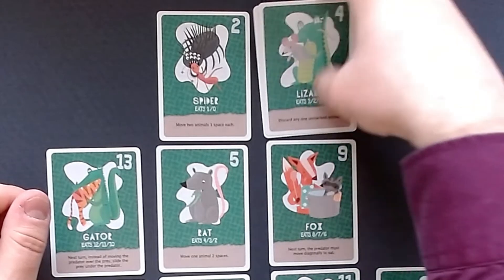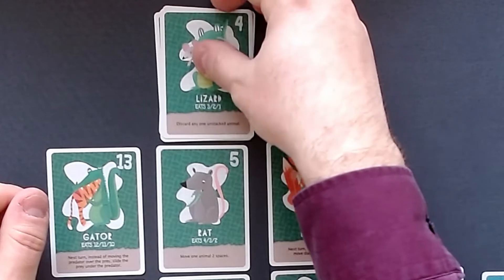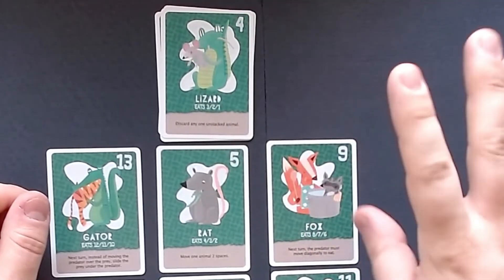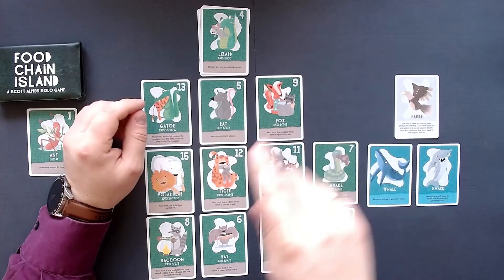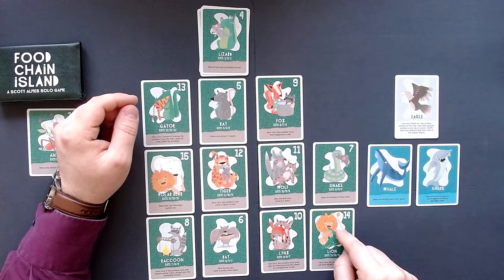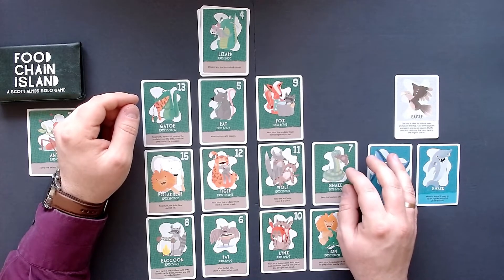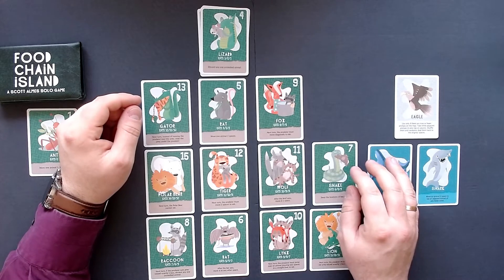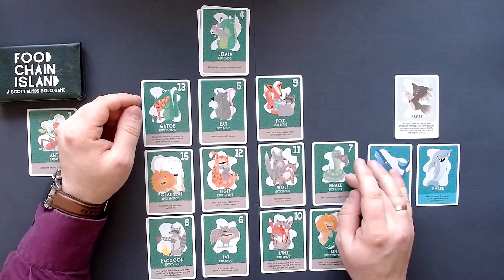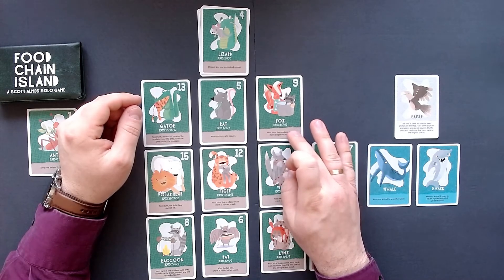The lizard can eat the spider, and then we can discard another animal again. Now it's going to be a little bit tough because we will have a little issue with these. That could be possible, but I think the lion might be an issue. And what about the snake? The snake could also be a little issue. But we have something here — the predator must move diagonally to eat.